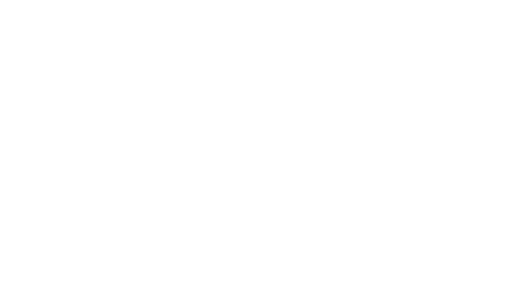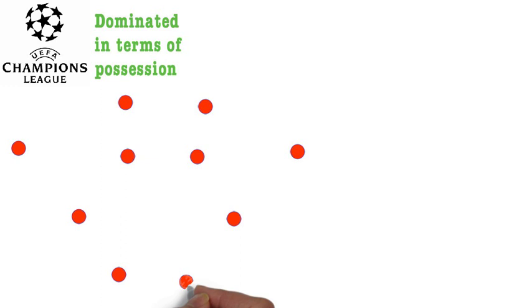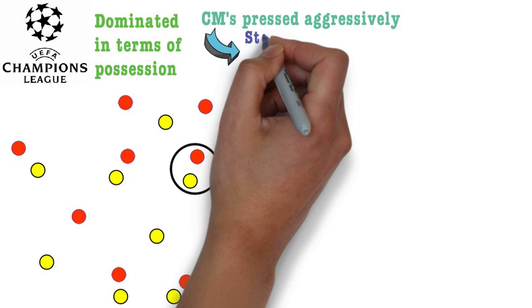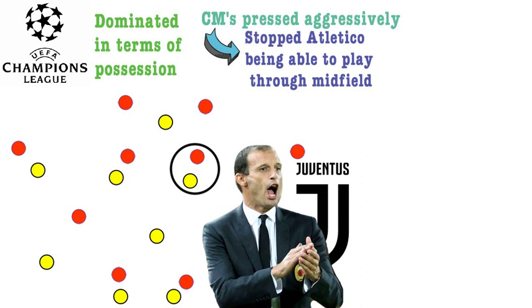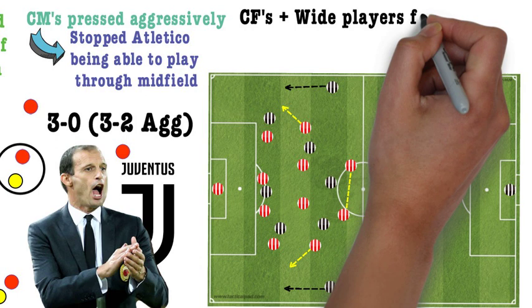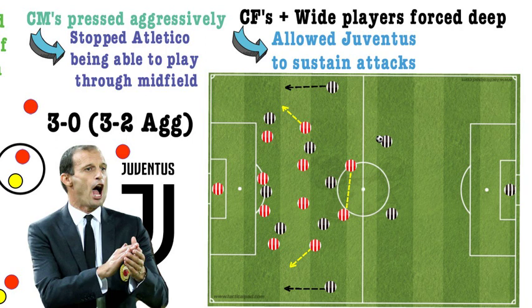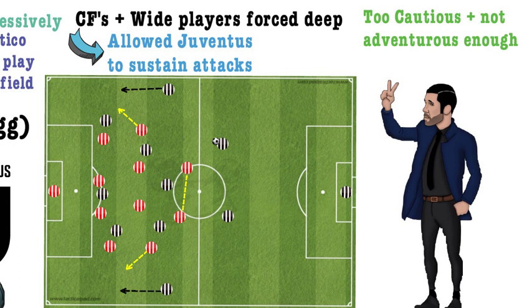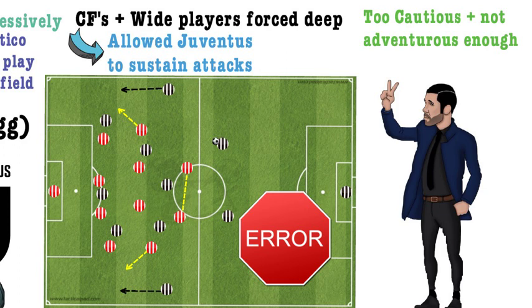In bigger games — particularly in the Champions League where Atletico were often dominated in possession — teams realised that the deep-lying central midfielders were the centre point of Atletico's attacks. If they pressed aggressively in a man-to-man system, the ball would be forced to the centre-backs or full-backs who weren't good on-the-ball players and would often play long inaccurate balls and concede possession. Against Juventus last season, when they lost a 2-0 first-leg lead, Allegri's pressing style meant Atletico couldn't sustain possession and gifted the ball back to Juve, forcing Atletico's wide players and centre forwards deeper. Atletico almost willed the opposition to dominate possession in their half, being far too cautious in build-up and not adventurous enough when pushing players forward.